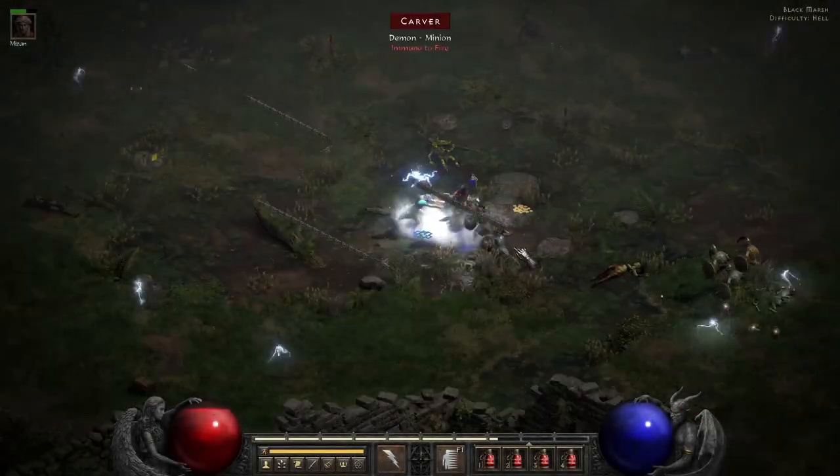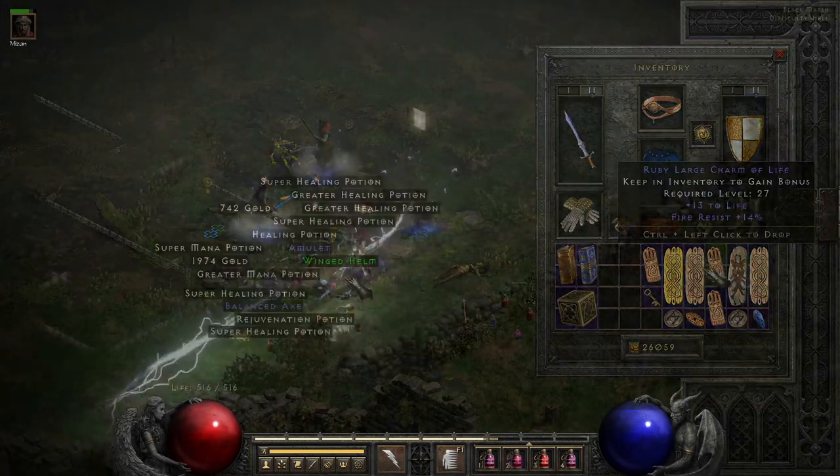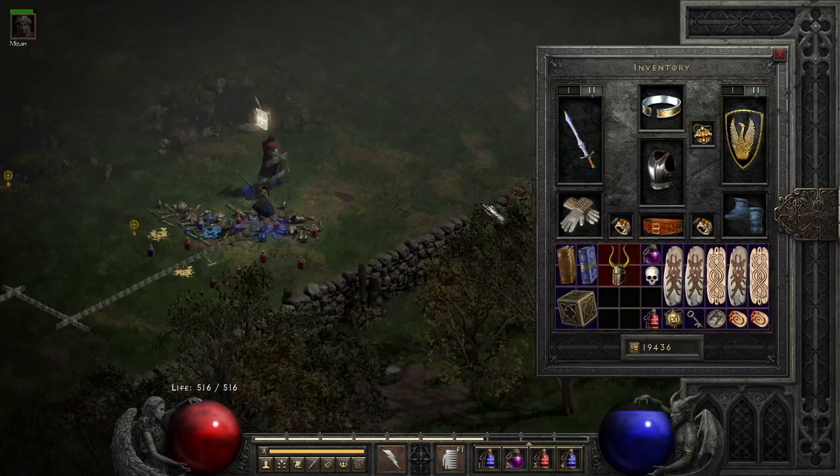My plan for this season was to get to hell as quick as possible and then start farming keys, because they're still worth a decent amount early on. So here we go — 100 Countess runs.